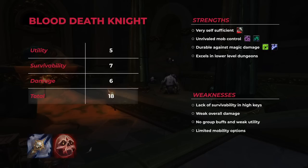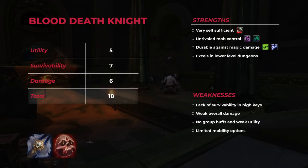In summary, Blood Death Knights receive our lowest total score of 18 out of 30. It's important to note, however, that they are still considered one of the top choices for low to mid-level keys, excelling at being highly self-sufficient tanks with minimal reliance on healing while also providing strong mob control, grouping, and pulling capabilities. Nevertheless, Blood Death Knights undeniably struggle the most among all the tanks when it comes to key-level and overall damage scaling, which hinders their performance at higher levels of play, and as a result they are not as well represented at the top.